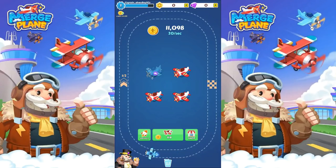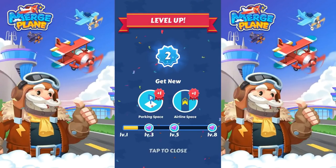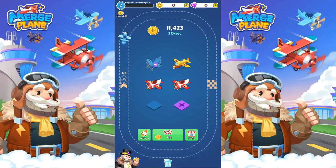That's strange. It looks like I have some stuff here, so let's do some merging. I leveled up! Get new — what is this? Parking space. And airline space. Clicking. I got another little spot here. Let's do some more merging.